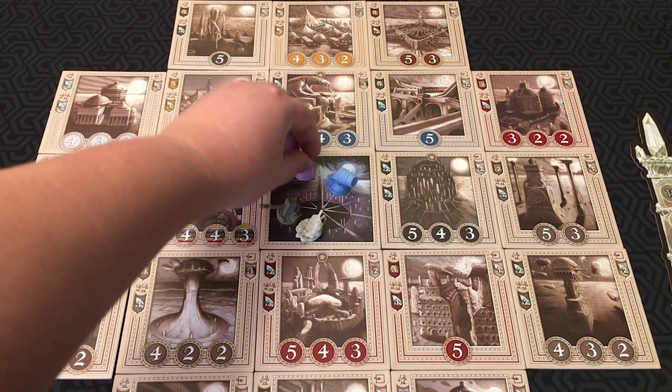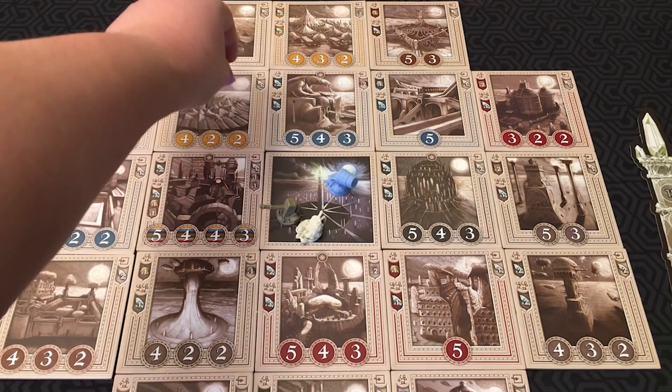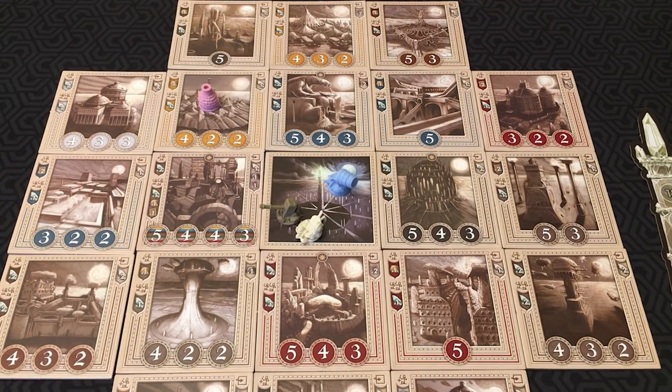If you end your movement on the courtyard, which is this tile in the middle, you may make an offering for the obelisk. But let's go over contributions to buildings first. To contribute to a building's reconstruction, you must discard from your hand any number of cards that have a total value equal to or greater than one of the contribution spaces. All the cards must match the space's color. Let me show you.